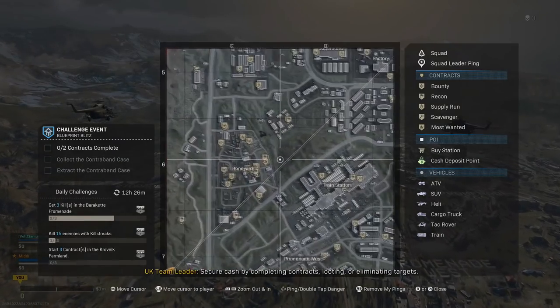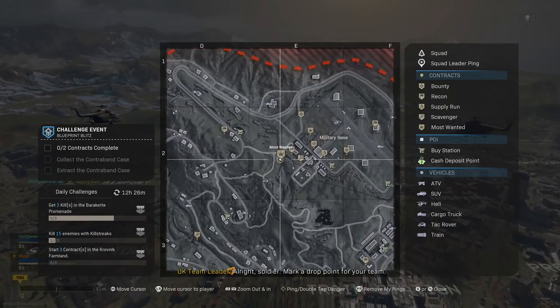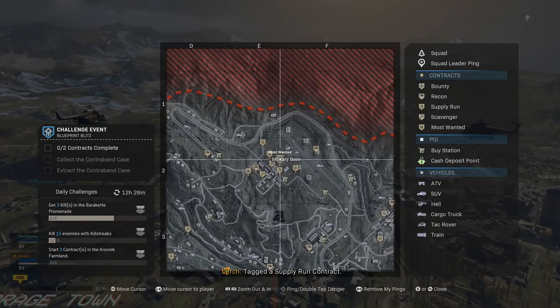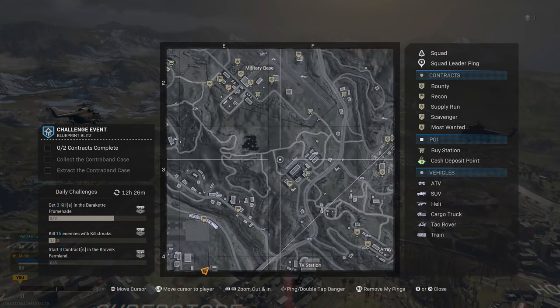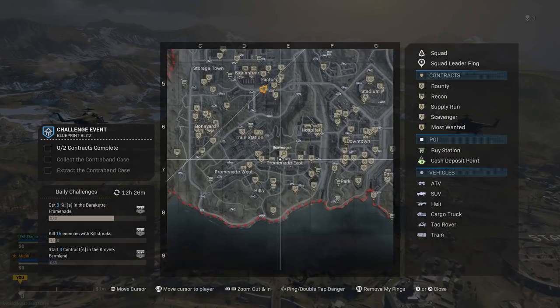A good thing to note is that when you do the last contract, depending on where you picked it up — say you picked up a supply run in one area and completed it there — the Blueprint Extraction area will most likely be in that same area. If you know people are around there, you might want to consider doing contracts somewhere else.